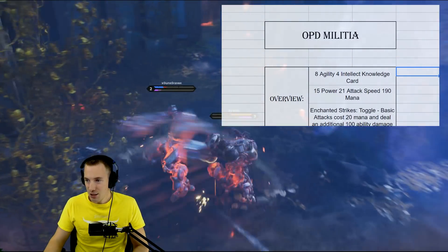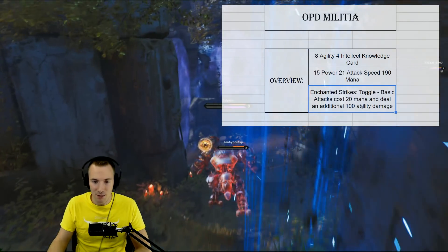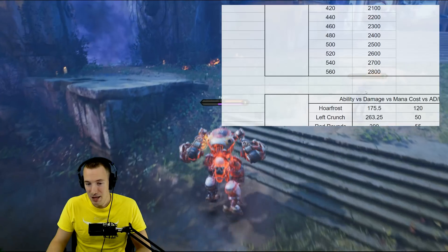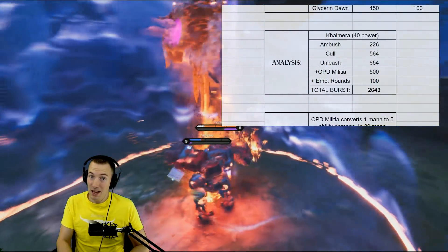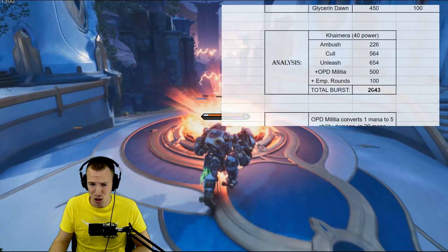Essentially the TLDR is that you spend mana to gain ability damage, and it's really quite simple: 20 mana for 100 damage. The math is straightforward — it ends up being very efficient in converting mana into damage, even when you consider abilities and other cards.